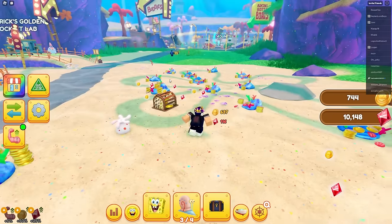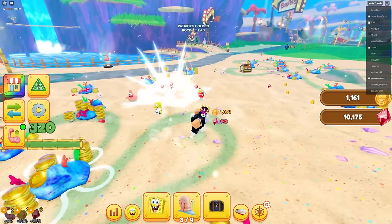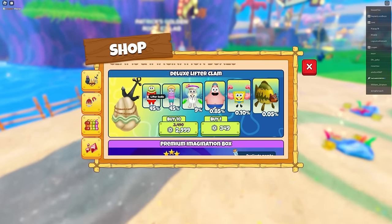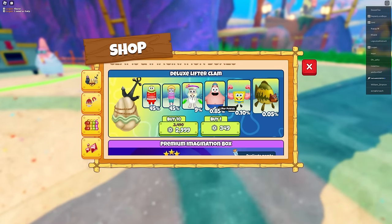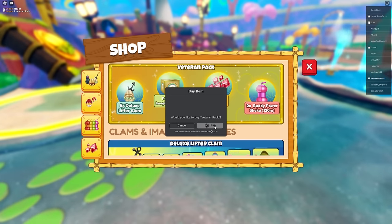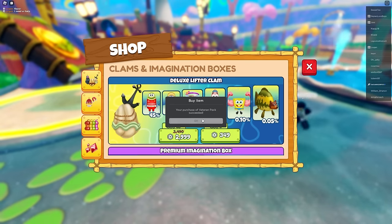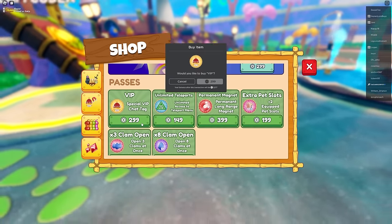I need 10,000 coins to unlock the next area, so let's get better pets. I can buy some of these - oh, this is Lifter City, a clam thing. I buy this for 1,000 robux and get five lifter clams plus everything else - that's a good deal. I also just got an imagination box.